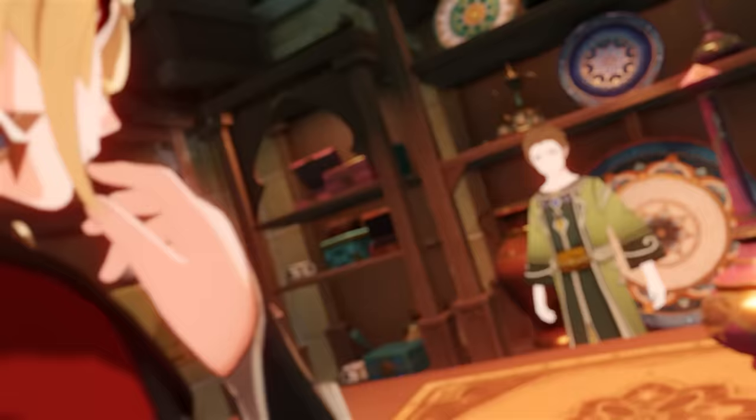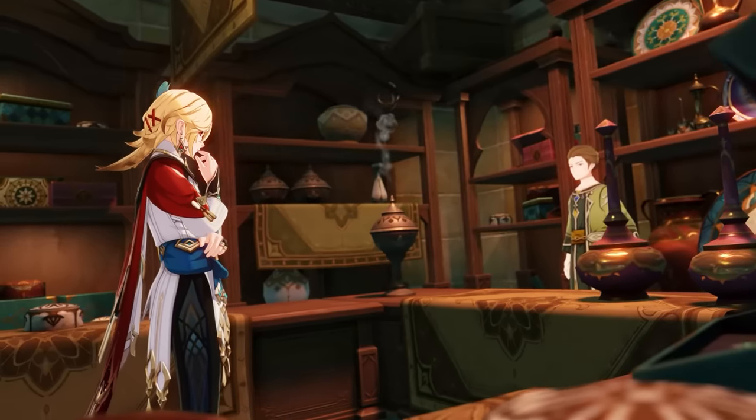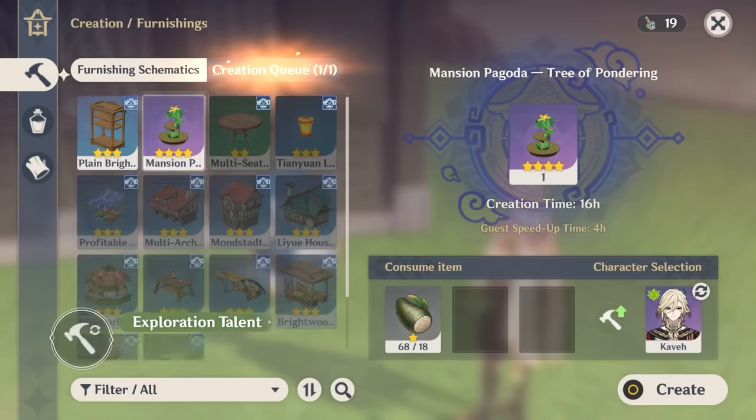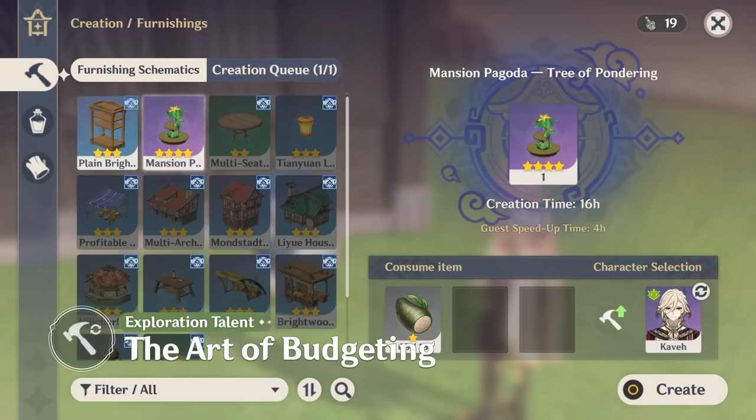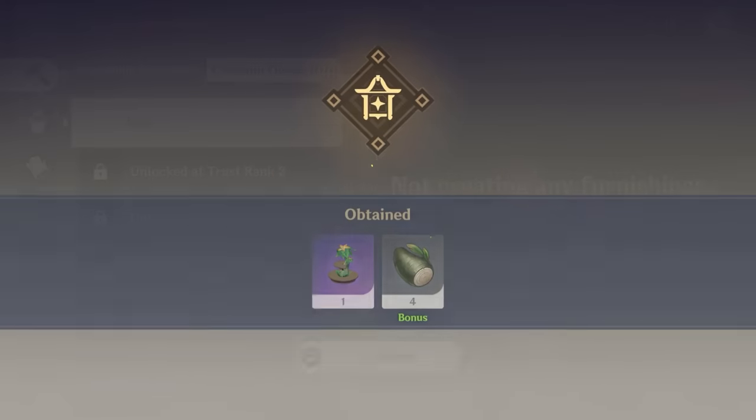When trying to strike a balance between aesthetics and practicality, budgeting is an essential skill. When Kaveh crafts landscape, building, and courtyard-type furnishings, some materials are refunded, ensuring efficient utilization.